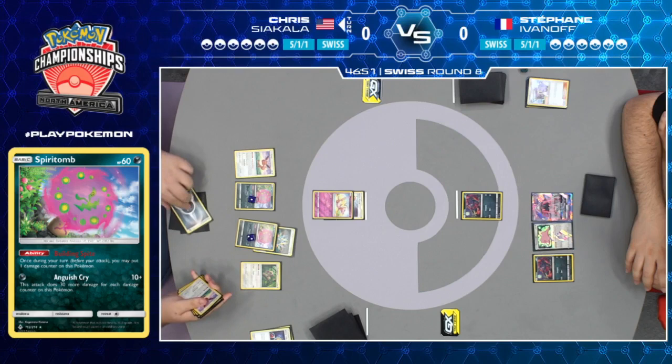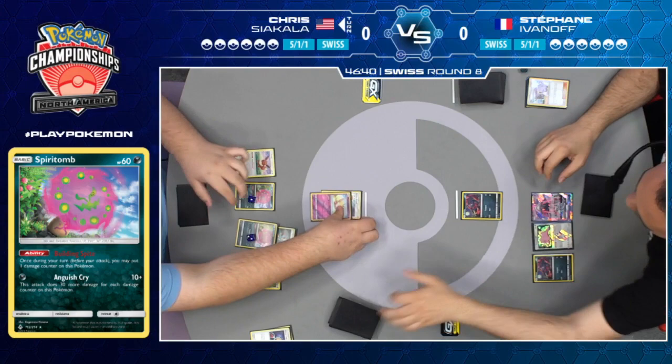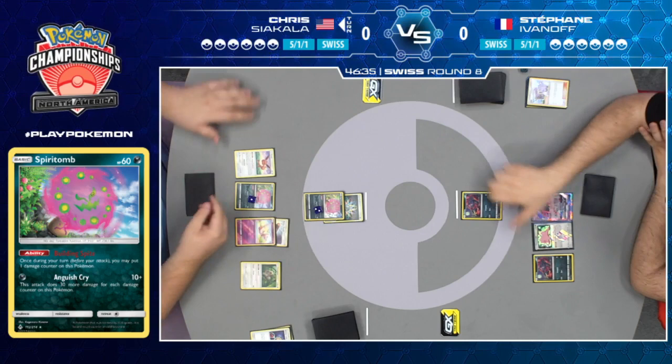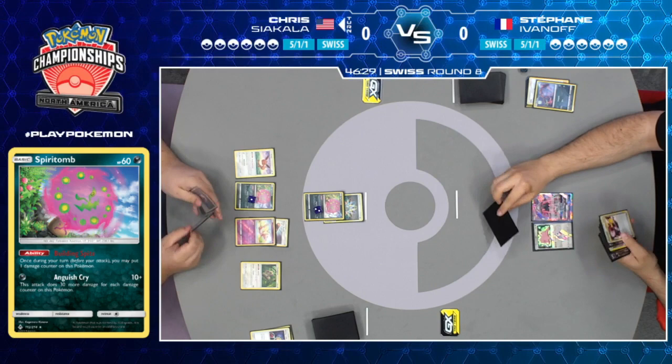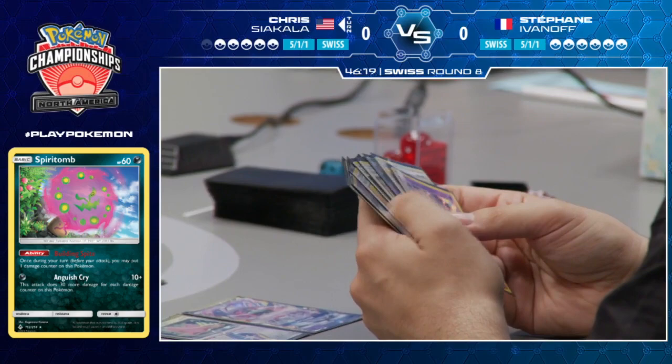Spiritomb — you want to get it into play as early as possible because it gets stronger as the game progresses. It's got to build some spite — got to put damage counters on itself to build up for that Anguished Cry attack. Spiritomb knocks out that Zorua on the first turn of the game. He plays the rainbow energy to purposely damage Spiritomb, uses the ability to put another damage counter, and now it's doing 10 plus 60, getting a turn one knockout on this Zorua.